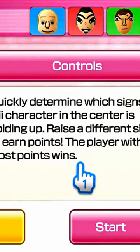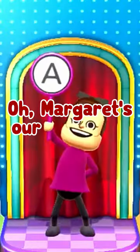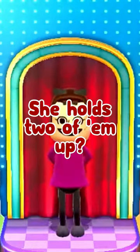Quickly determine which sign the character in the center is holding up — raise a different sign to earn points. Oh, Margaret's a little sign holder. Dang it, she holds two of them up.